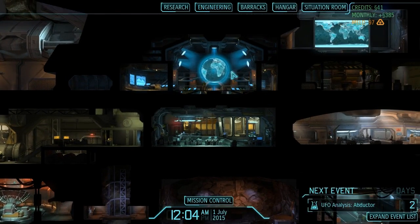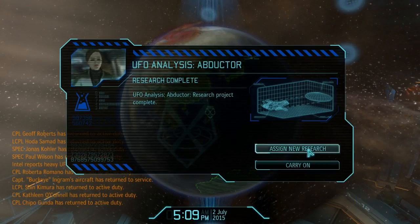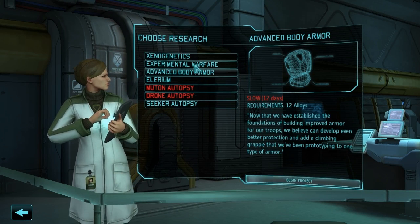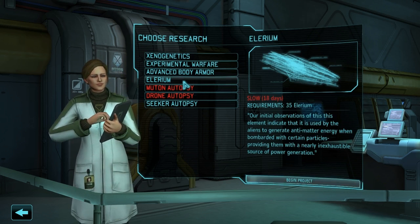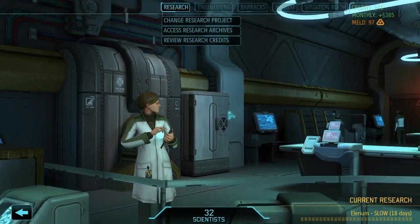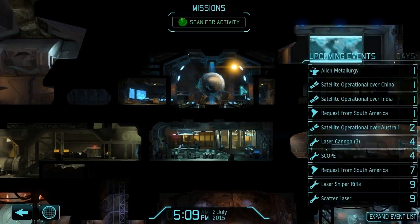I guess we just spin the globe and get our UFO analysis completed. Lots of people coming back to active duty. The abductor analysis is complete — it appears to be better protected than other ships of this size, with high durability and heavy armor. We do a little bit of extra damage to them, which is nice. I think now we have to get Illyrium though — I want to go advanced body armor, xenogenetics, experimental warfare, seeker autopsies. But we only have 10 power left in our base. Without Illyrium generators we're not going to be able to get any of it. So we're going to research Illyrium — it takes 35 Illyrium to start, which is a lot. But we need it.